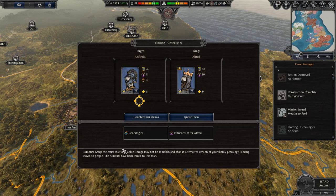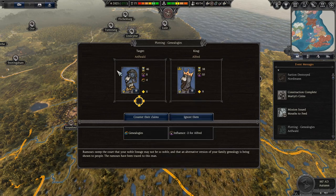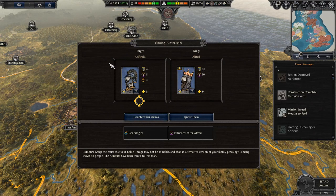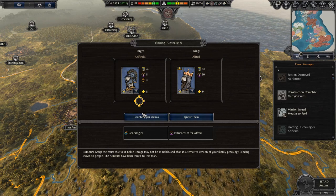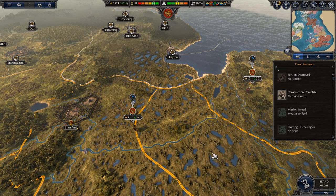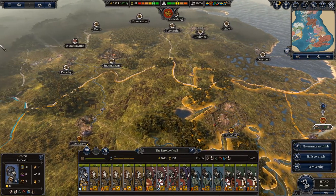Rumors sweep the court that my noble lineage may not be so noble, with an alternative version of my family genealogy being shown to the people. This guy actually is supposed to be the rightful king of Wessex — Alfred's brother dies, but his own son Ethelwald is not seen as a good candidate, so Alfred gets the throne. But I'm going to counter those claims. Someone wants some land but they're not getting it — the king keeps all the land, gets the most money.